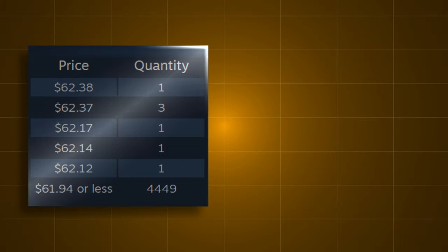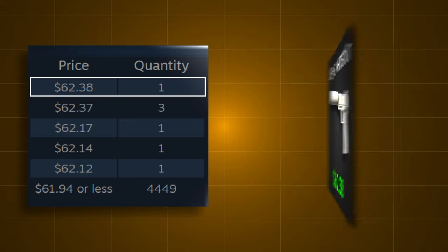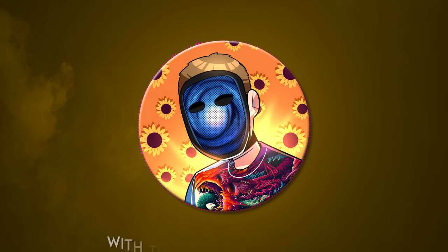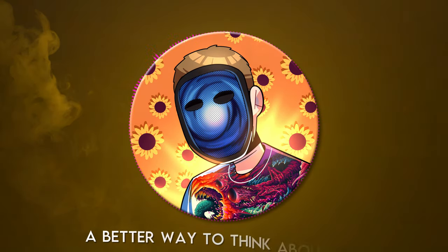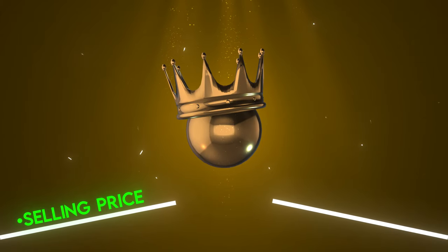This means that when a minimal wear USPS Whiteout is listed on the Steam market for $62.38 or less, it will automatically be sold to one of the buy orders. Let's do a small exercise — if I listed a USPS Whiteout for $62.38, who do you think it would sell to? It would obviously sell to the one person with the buy order at that price. But what if I listed it for $62.16? One of the biggest misconceptions about buy orders is that skins automatically sell to the person with the highest order price. While that is somewhat true, that's not exactly how it works. A better way to think about it is: setting a buy order is like reserving your spot in a line, and as long as you're first in line and your buy order is above the selling price, it takes priority over higher-priced buy orders.